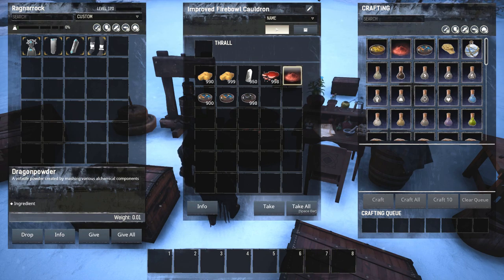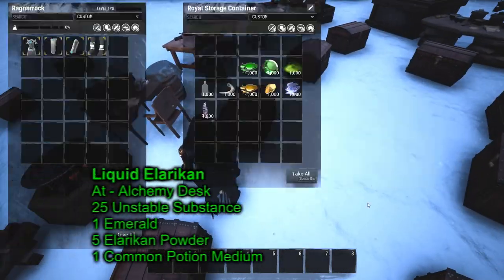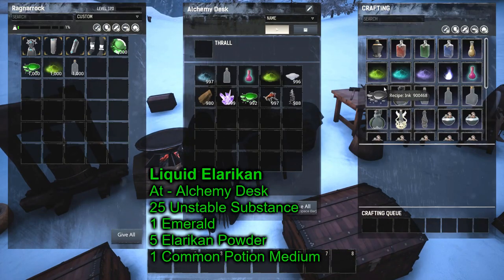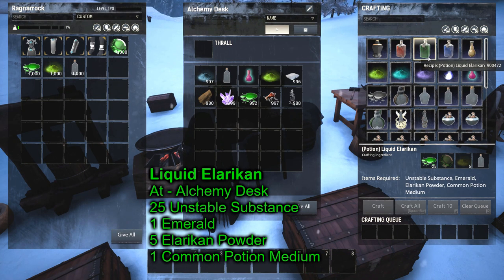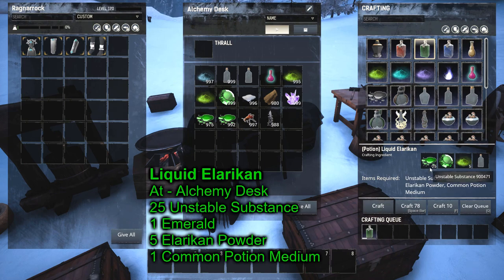Our next one is liquid Elrican, also made at the alchemy desk. What we're looking for is this one — liquid Elrican, the green potion. We need unstable substance, emeralds, Elrican powder, and a potion medium. As you can see, we already learned how to make two of those. And all of this is stuff needed to make all the cores.